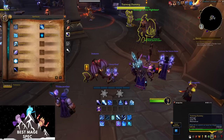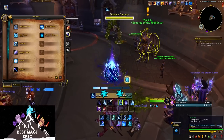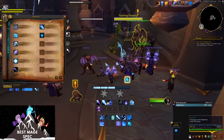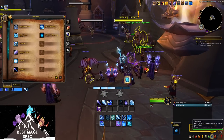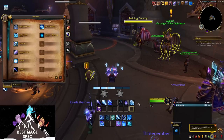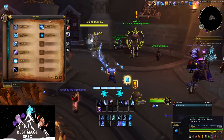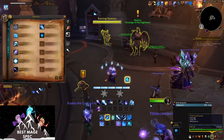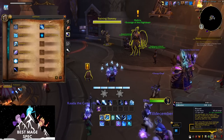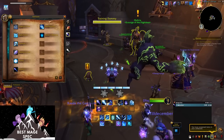Then there's Winter's Chill, which is applied by Flurry. Flurry has three different projectiles it sends out, and this causes all spells to treat the target as if they were frozen. Any Mage spell — Comet Storm, Arcane Explosion, Ice Nova, Shifting Power, whatever — when it hits a Winter's Chill target, gets the benefit of frozen. AoE spells like Comet Storm, Frozen Orb, Blizzard, Arcane Explosion, and Shifting Power all benefit from the Winter's Chill frozen effect, but they don't consume it.